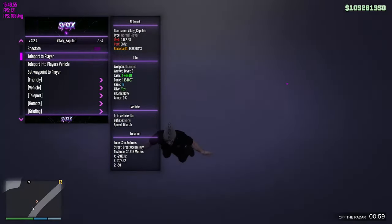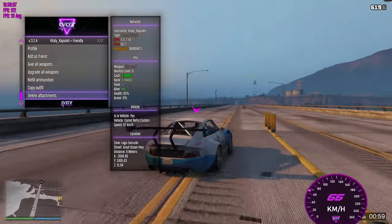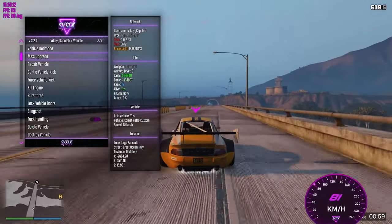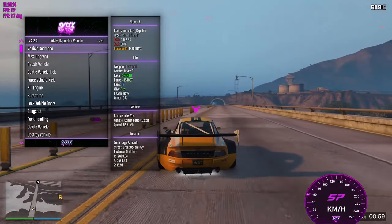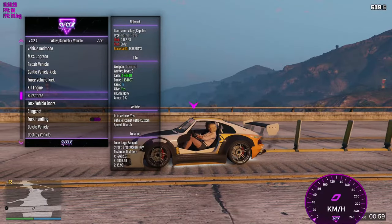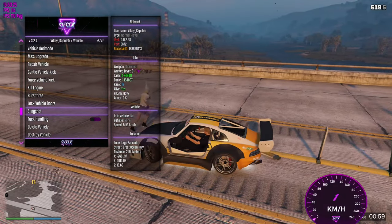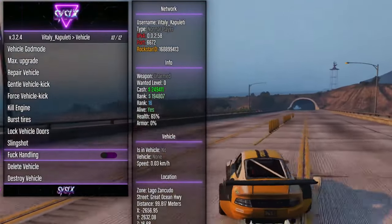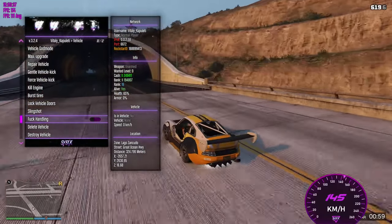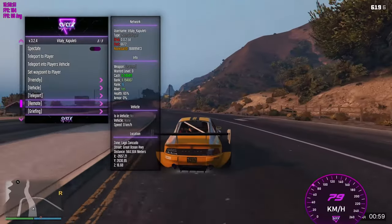Let's teleport to this guy instead. You can add him as a friend, give him more weapons, upgrade his weapons, refill, copy his outfit, or delete his attachments. Then you've got vehicle stuff — let's max upgrade his vehicle. You can give him vehicle god mode, repair, gentle vehicle kick. Let's steal his car. Burst tires. We're stealing his car — my car now, buddy. Then you can delete or destroy his vehicle. Then you've got teleport options — you can teleport him to places.